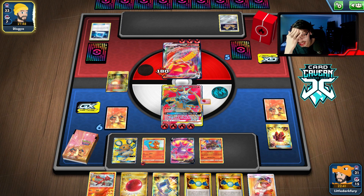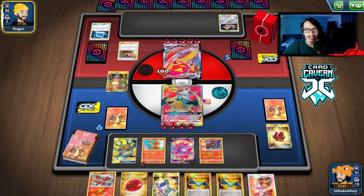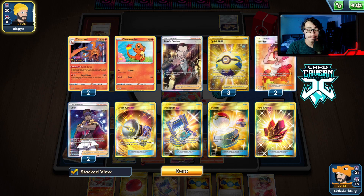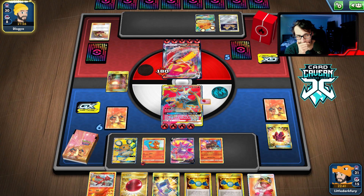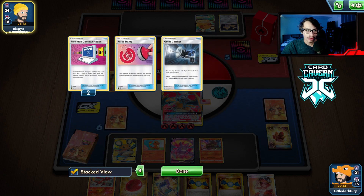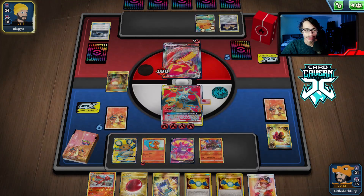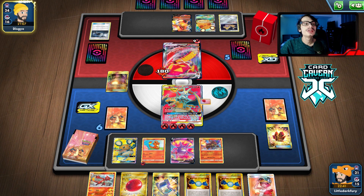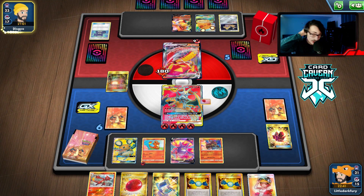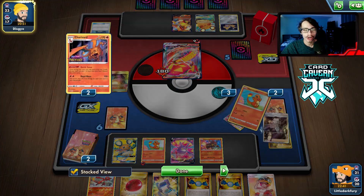We have Rare Candy and Air Balloon. We can maybe go Volcanion. Their hand is huge — there's no way they don't have a Welder. They definitely have it. Three energy from Welder — that's 160, so 200, 240. They need to attach an energy here to knock me out, which they definitely have. But wait — they do Dedechange and throw their entire hand away! That's insane! They didn't lose too much though, but I can't believe they actually Dedechanged their hand away. They still hit it.